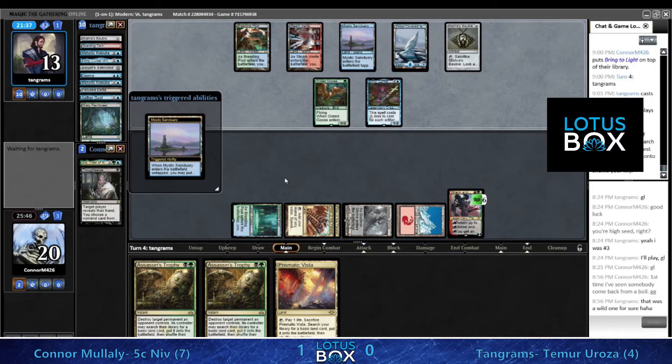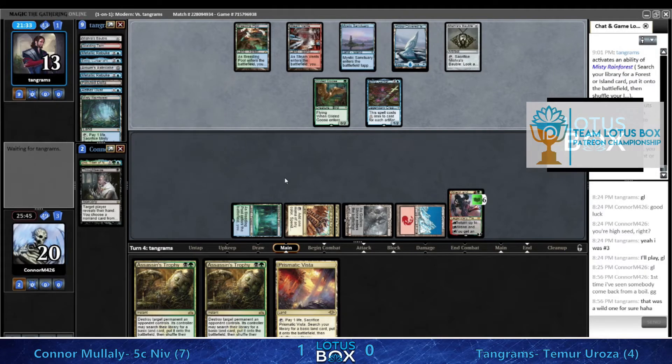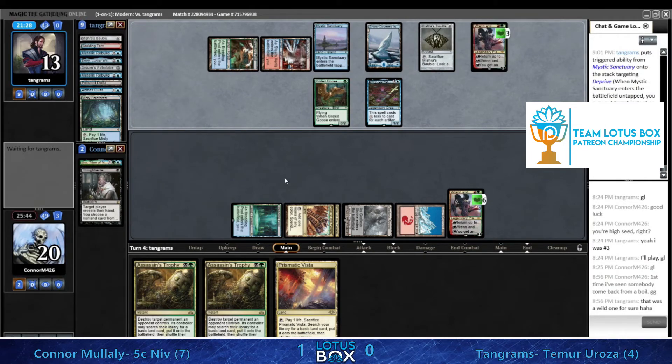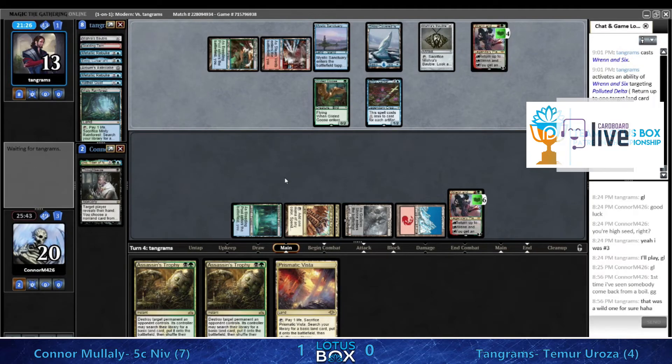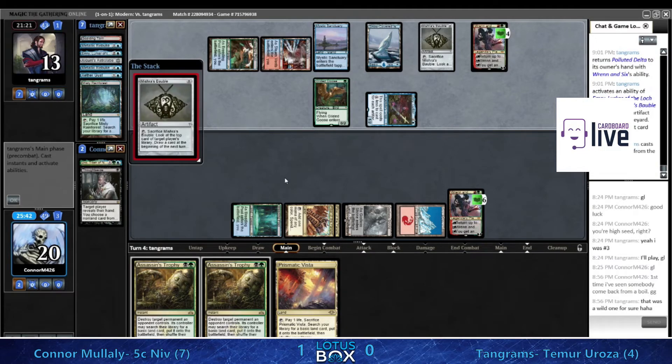Why get the Deprive? So that if Conor chooses not to go for Bring to Light, you can end-step Gust the Ren and Six. Because that is going to be a problem at seven loyalty. But this Ren and Six on Tangrams's side of the board keeps it from getting to the ultimate if that's the concern.